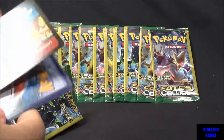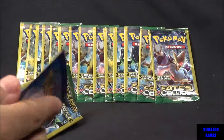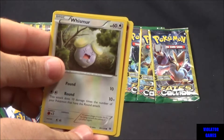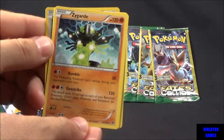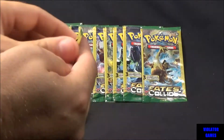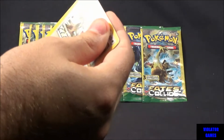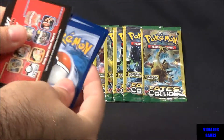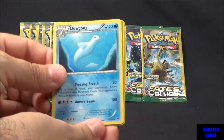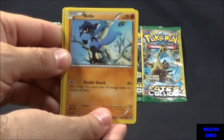Now they do come with a card, but it's not a plain card where you can actually get the code on there to go onto the internet. So we got a Shuckle, Whismur, and Zygarde. Pack number two: Dewgong, Mencino, and Rilu.